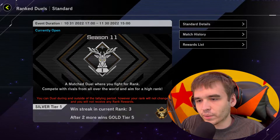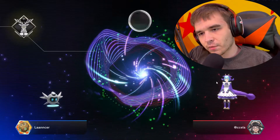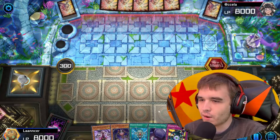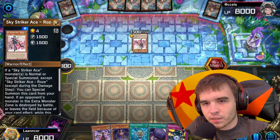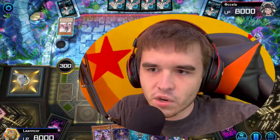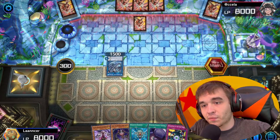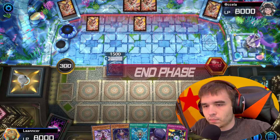Let's get out of Silver and back to Gold where I belong. Please don't be playing Dragon Maids. Coin toss — thank you, I can very much work with this. That's not what I thought you'd place down. Skystrikers? Okay. That's good to know. Skystrikers do have the ability to attack directly, but if I can get Crimson Nova out, that won't be a problem. He ends his turn.